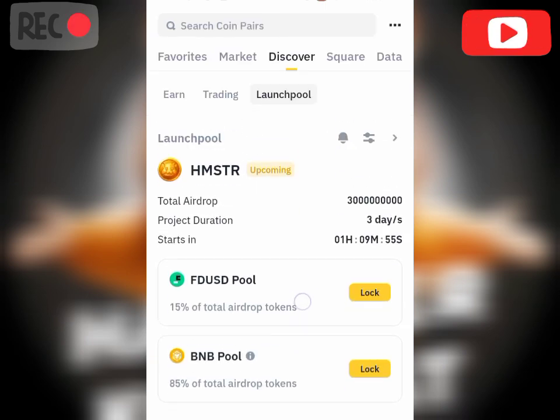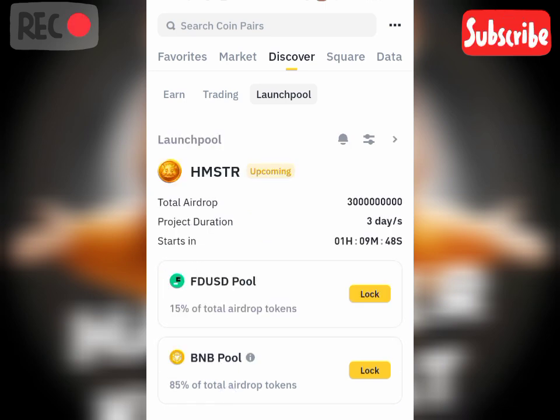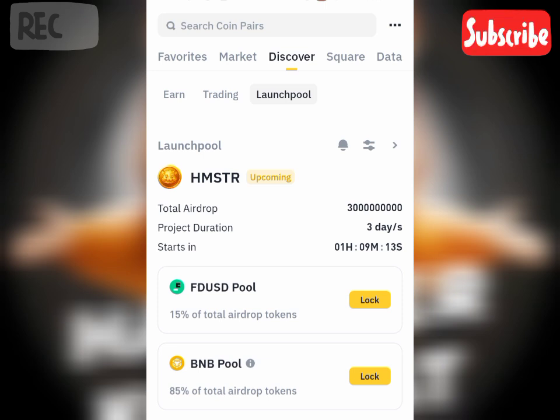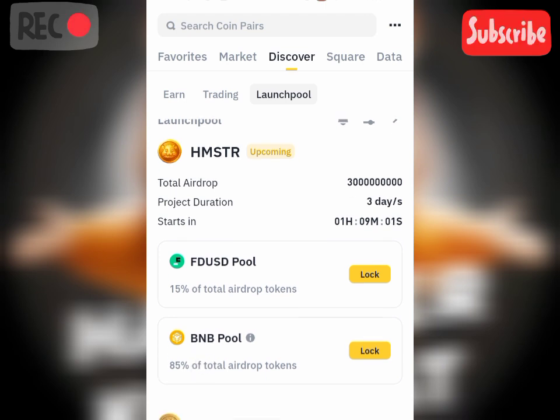Before I proceed, for the benefit of those that don't understand what a launch pool means — a launch pool is where you get to stake your assets to get another cryptocurrency, like Hamster tokens in this case. You can participate in this launch pool using FDUSD, which is a stable coin, or the BNB pool. I'd like to advise those of you that are not risk takers to please use FDUSD, as it is a stable coin just like the USD. For those that are risk takers, you can convert your assets into BNB and participate in the launch pool.